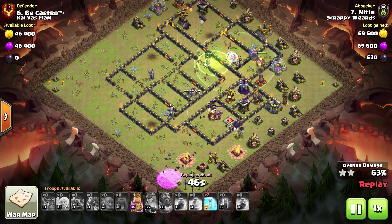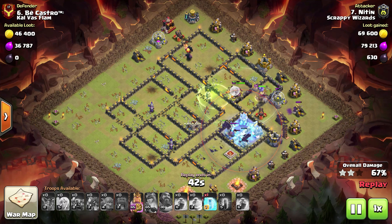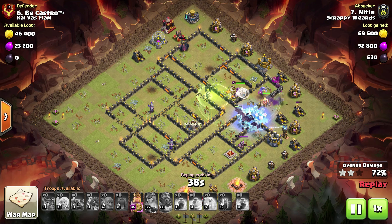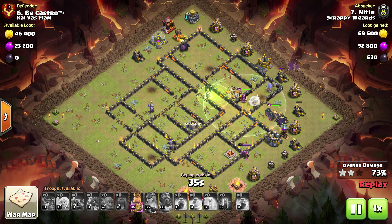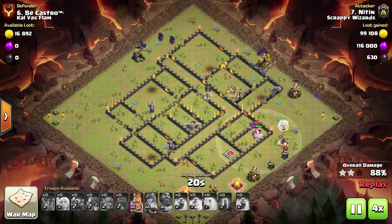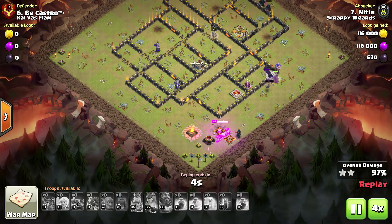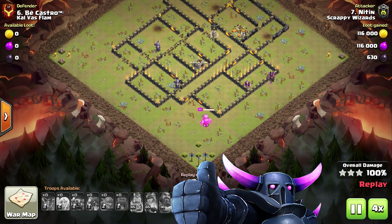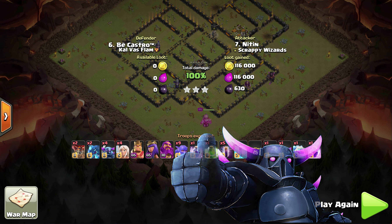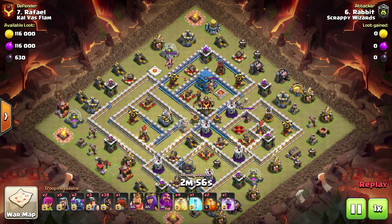One very important thing to remember: when you deploy your bats, you have to babysit them all the way through. If there are Wizard Towers or multi-infernos left, you have to sit there with your freeze spells waiting to freeze them so they do not hit your bats. It's one hit from a Wizard Tower and all your bats are dead — you do not want that to happen. Right here we just watched a perfect example of how you should run your Pekka Bobat. Nitin does a really good job and brings in that three-star. Very nice work.